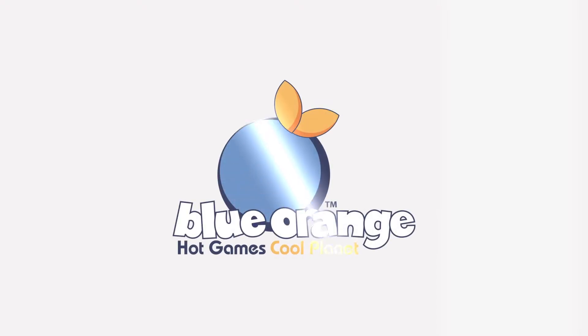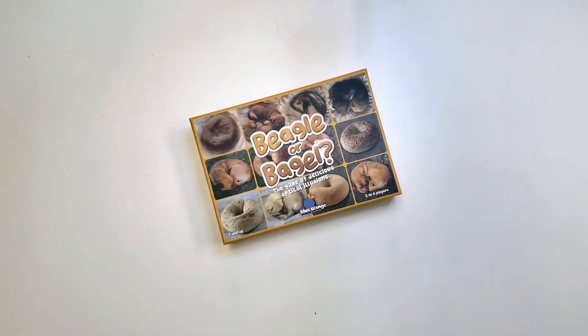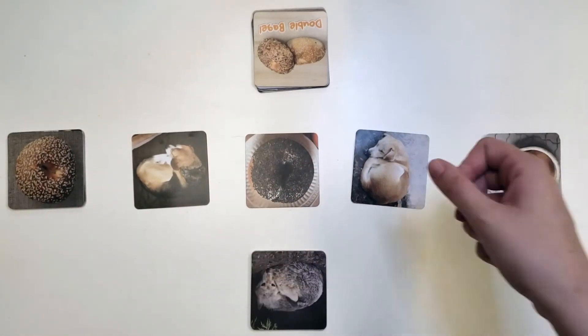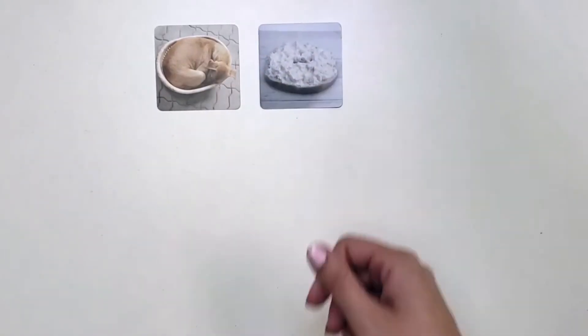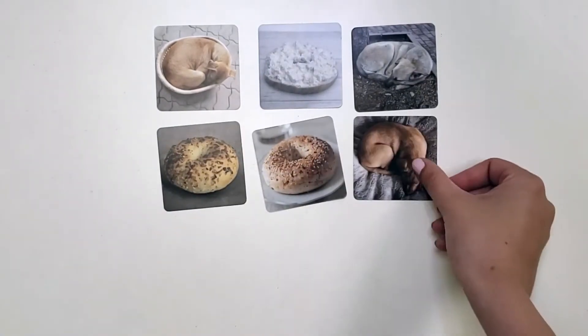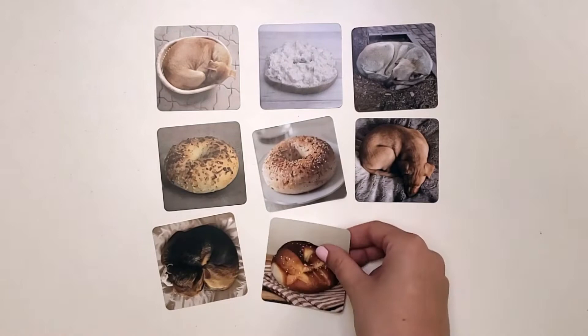Beagle or Bagel is the silly card game of delicious optical illusions. Be the first to call out Beagle or Bagel, depending on if there are more Beagles or more Bagels showing. This fun party game is great for 2-6 players ages 7 and up.